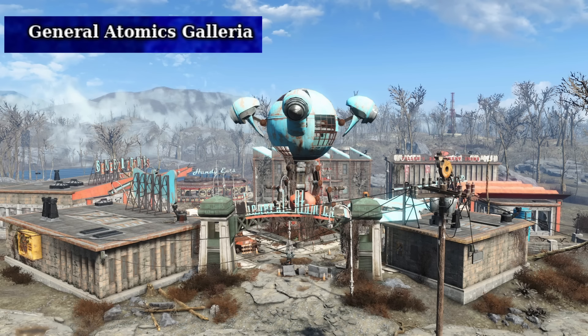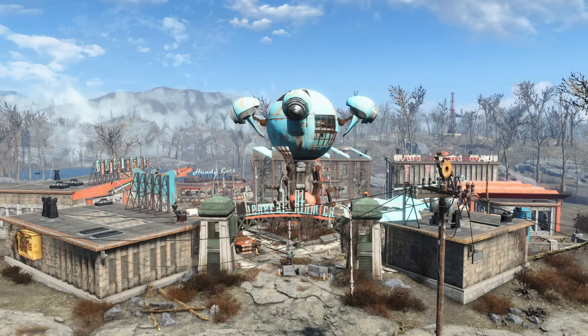Ending Tier 5 — actually starting Tier 5 — we have General Atomics Galleria. General Atomics Galleria is a painfully underutilized location in the north of the Commonwealth. The Galleria is a pre-war shopping mall turned into a fully automated commercial center by General Atomics International, a company that designed robots pre-war. The Galleria is populated entirely by robots, each programmed to perform specific roles such as shopkeepers, entertainers, security guards, and maintenance personnel. You can lie and become the head of the area, but other than that, there is basically nothing else to do besides fight and box a robot.